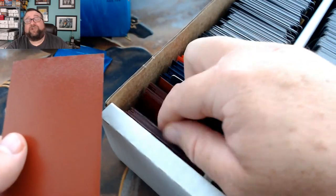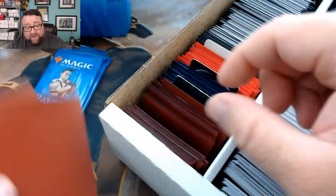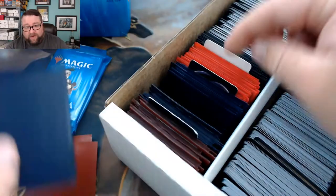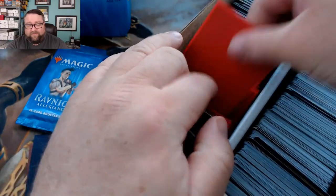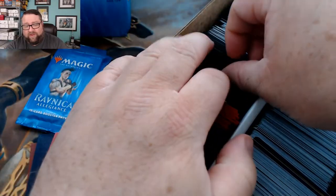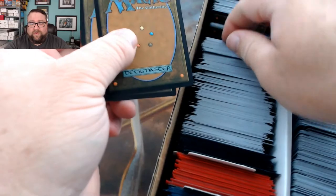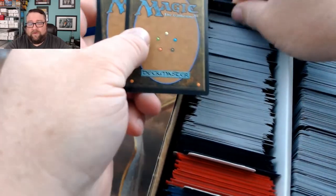Next month we start getting into War of the Spark and I am so excited — I've already got y'all's boxes ordered, it's gonna be fun. We'll grab a common or uncommon, grab from the middle for a foil, and towards the second from the front for a basic land.